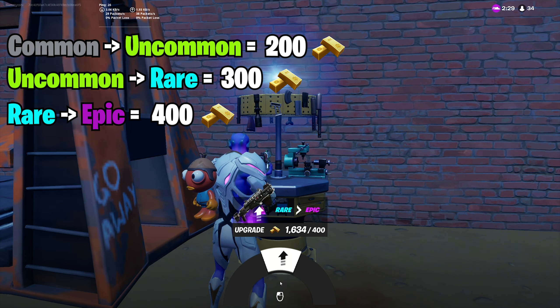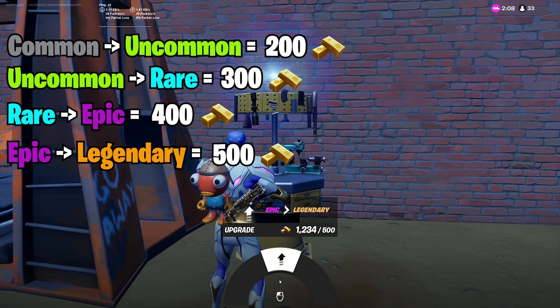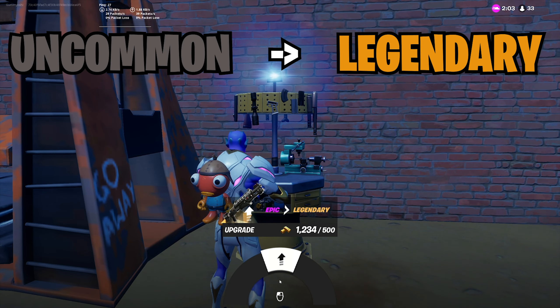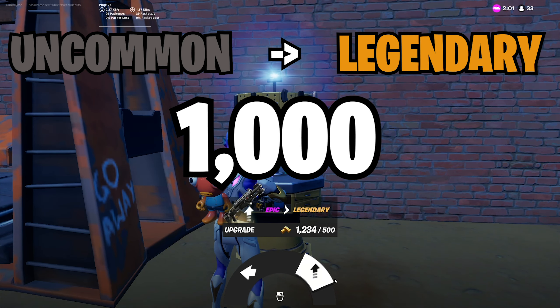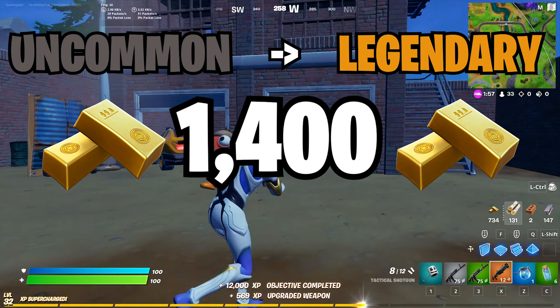From blue to purple, it is 400 gold. And the final step from purple to gold is 500 gold. All of this in total, if you want to upgrade a weapon from gray to legendary rarity, is 1,400 gold. So never use an upgrade bench in Season 7.